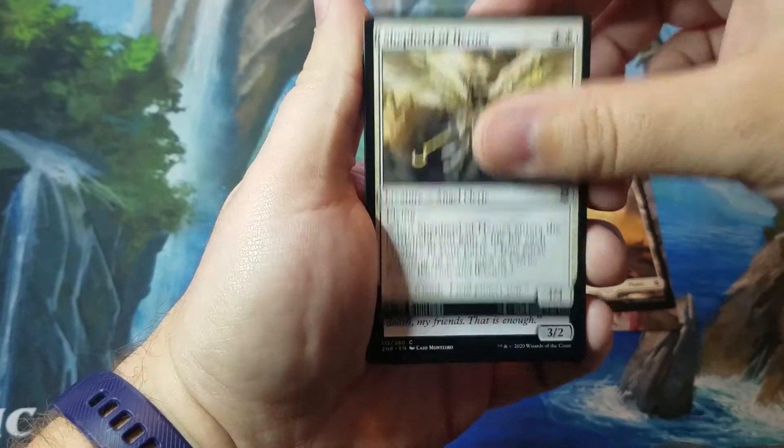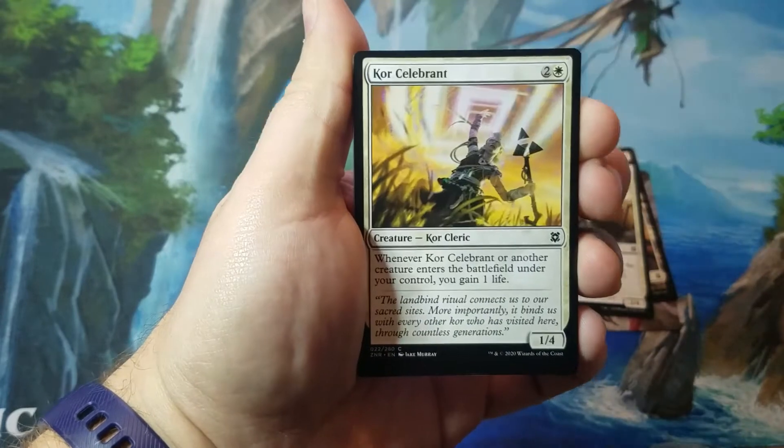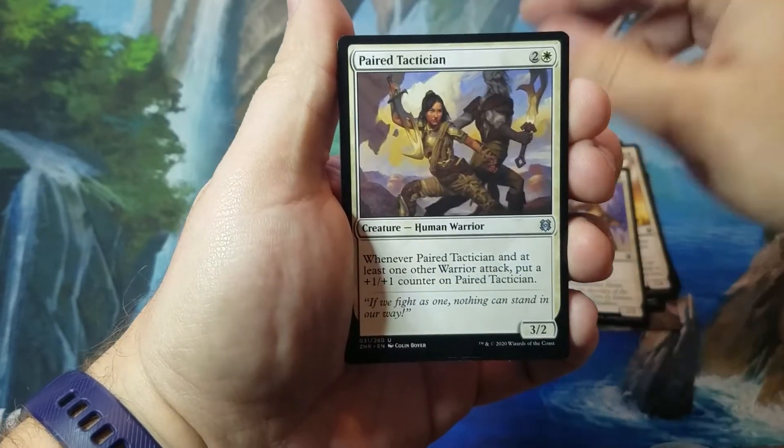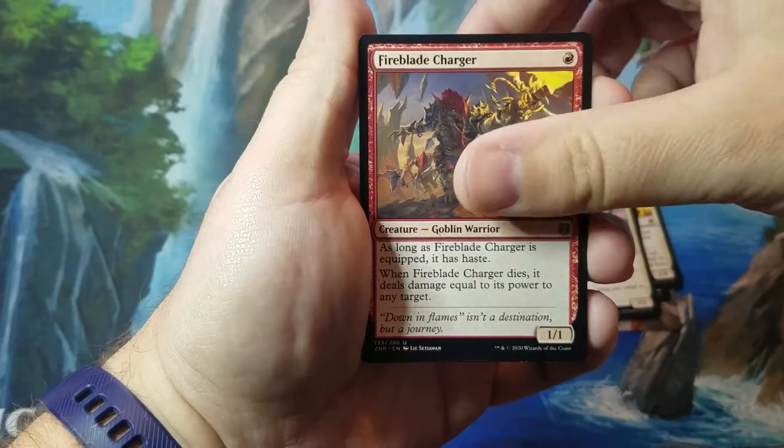We have a Plains, Shepherd of Heroes, Marauding Blight Priest, Core Celebrant, Seagate Bannerette, Period Tactician, and Fireblade Charger.